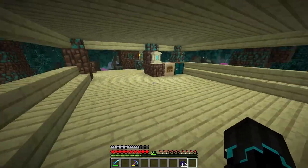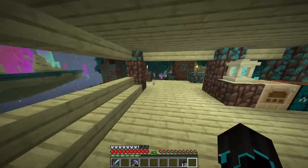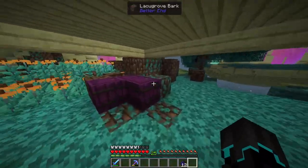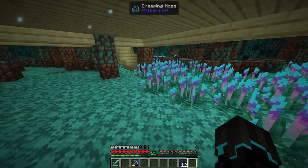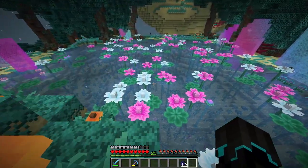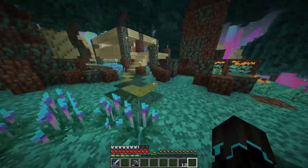I think this will be it for the base for now. Let me know again what you think about the low roof — I think I might raise it up one. Let me know your thoughts down below in the comments. I think we can maybe have a small storage under here, mainly for large quantities of stone types and whatnot. The very cool thing about here is when we get a staircase down, I do believe that these end fish actually keep spawning, so that's going to be very nice as well.